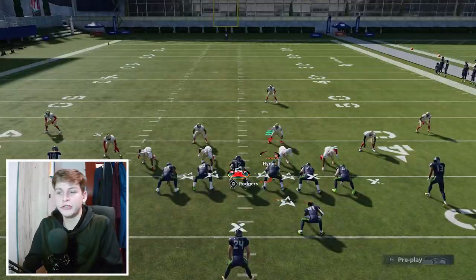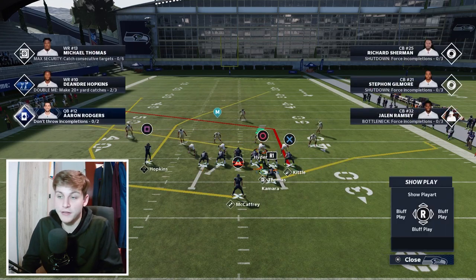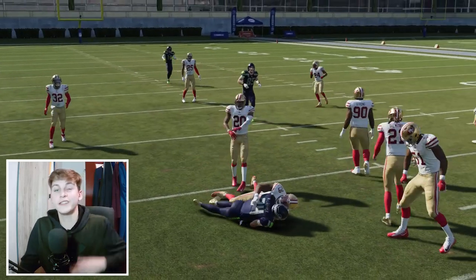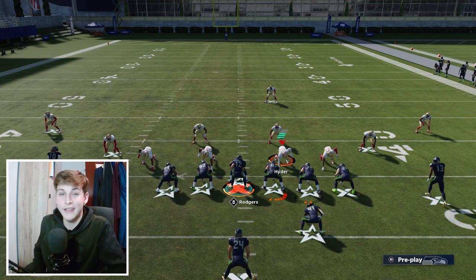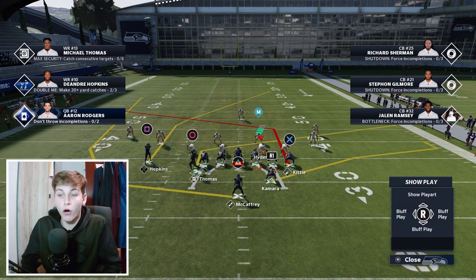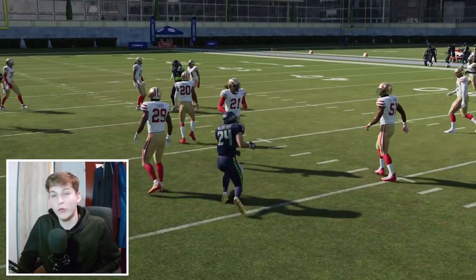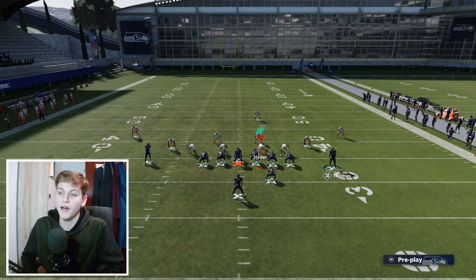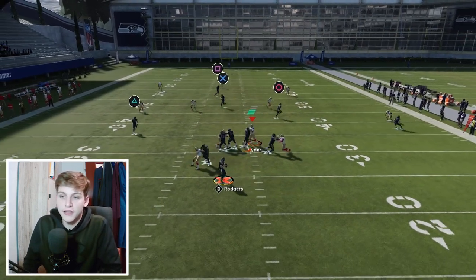The third setup I want to show for this is a very similar idea, but we're going to put McCaffrey on the wheel route. Motion snap across the same way and now we have another read — we can throw that wheel route for a couple of yards if we feel like our opponent is getting conservative and wants to drop back in zone to cover the crossing routes. The wheel route is so good because it gets a little cut up the field — if you have someone like Bo Jackson he'll catch the ball and because of that momentum going up the field, he'll fall forward for two or three extra yards.